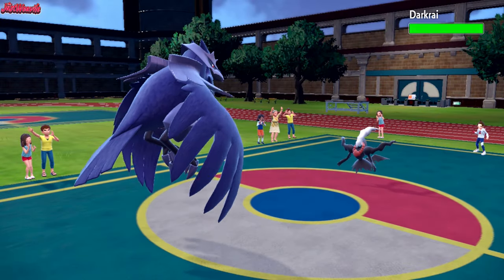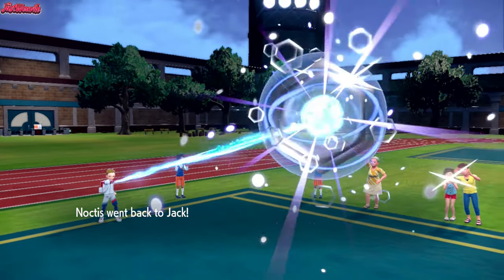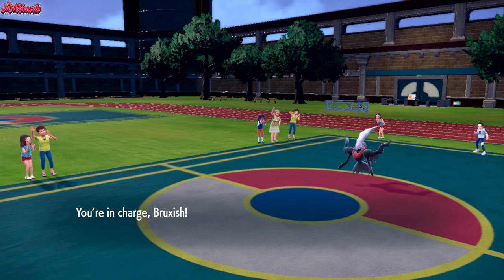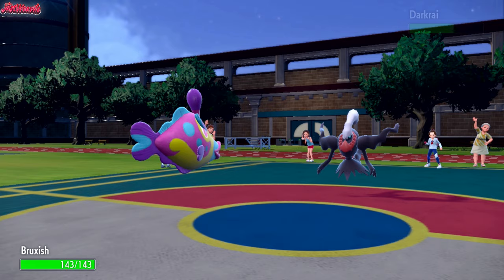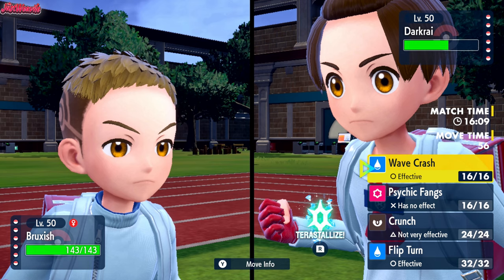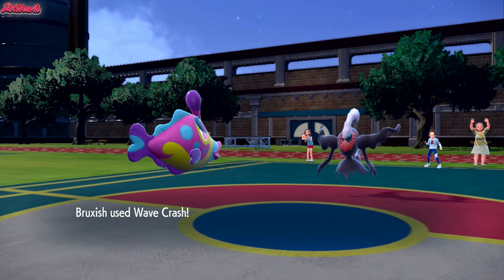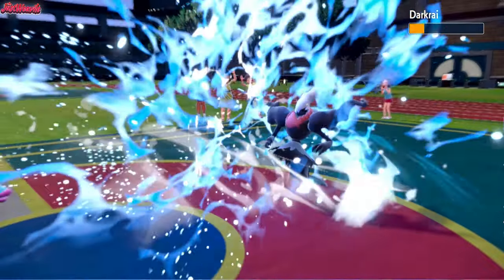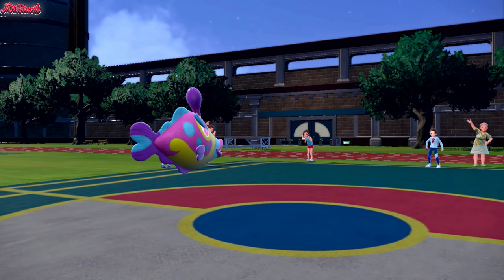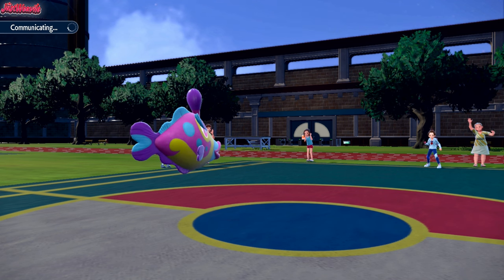Being able to go straight for the U-turn and break the potential Sash while doing a lot of damage is going to be really clutch. I think Bruxish is going to take out this Darkrai over Wave Crash — that's exactly what I'm going to do. They probably don't expect the Scarf. Wave Crash hits everything on their team except the Hydrapple pretty hard. They do not expect the Wave Crash as we cleanly take out that Darkrai. There was no way it was living that from a Bruxish. They did not expect the Choice Scarf Bruxish at all — no one ever does expect the Choice Scarf Pokemon.